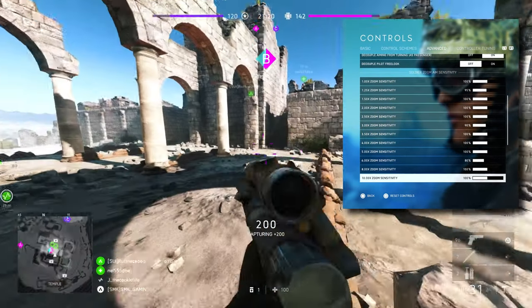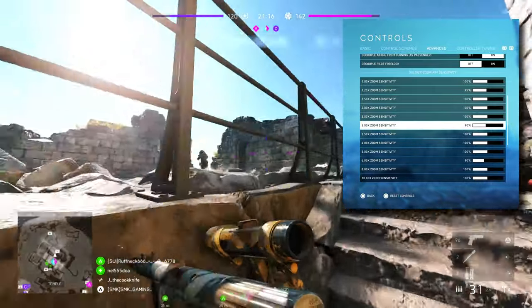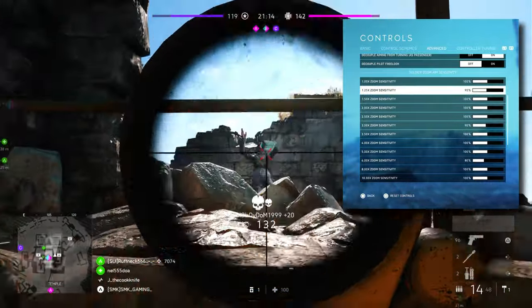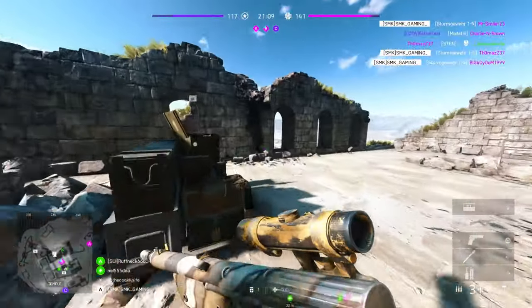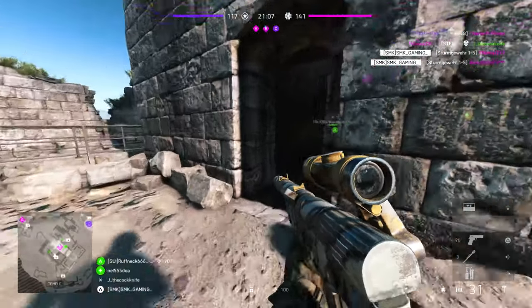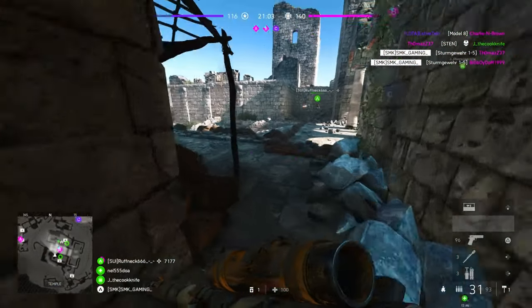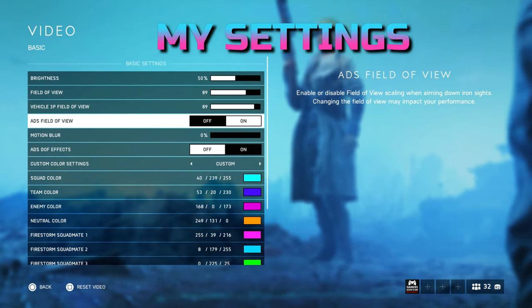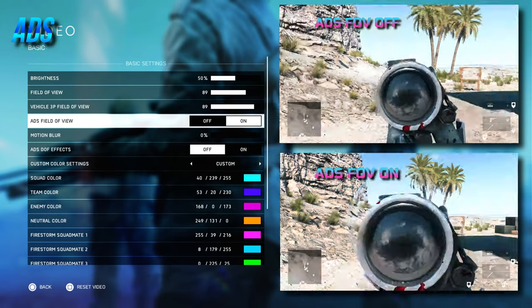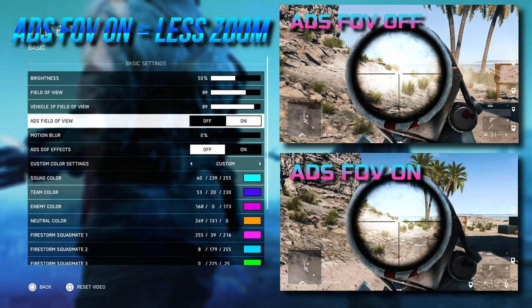You should not change these with uniform soldier aiming on, as it warns in the settings. I do this because I find the sensitivity I use for x1 sights too fast when using x3 scopes, and likewise when using x3 scopes compared to x6 I find that too fast, so I need to adjust them individually. I play with ADS field of view on also. It does not zoom in as much when aiming down sight, and this aids in limiting visual recoil.